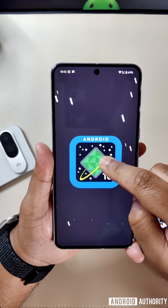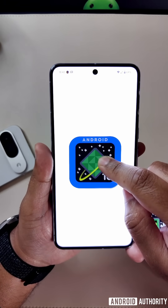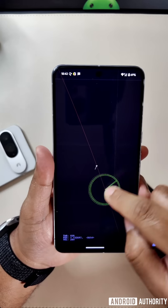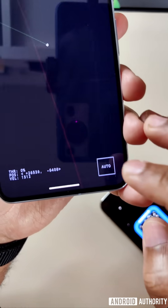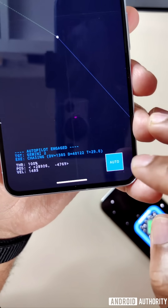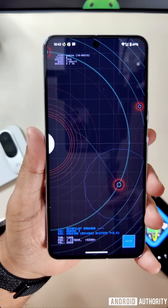I access the Easter egg as usual by pressing and holding on the Android 16 logo. This enters the Spaceship game, which is basically the same game from Android 14 and Android 15, but with one minor difference. In the bottom right, there is now an autopilot button that, when tapped, automatically takes the ship to the nearest star all on its own.